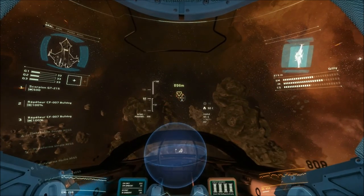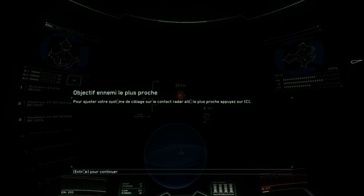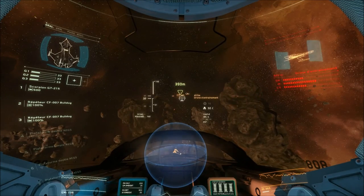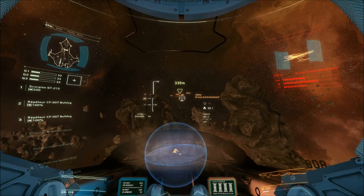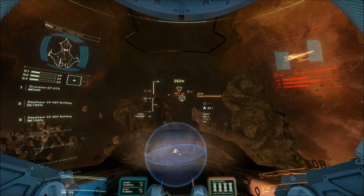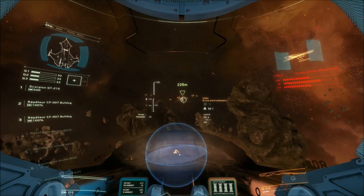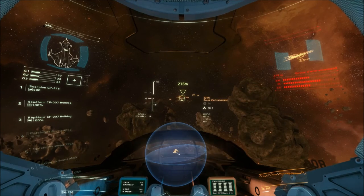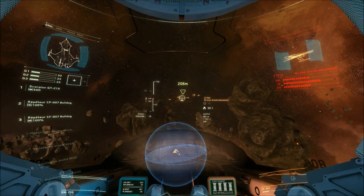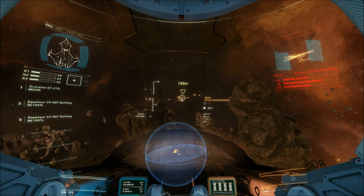Use your targeting system to quickly target the closest enemy. Now look at the top right of your HUD — you should see the target displayed. This will show real-time damage, shield status, and a few other things. Shields are drawn as panels floating around the ship. They'll shrink as they weaken until they disappear completely. At that point, your shots will hit the hull and cause lasting damage.